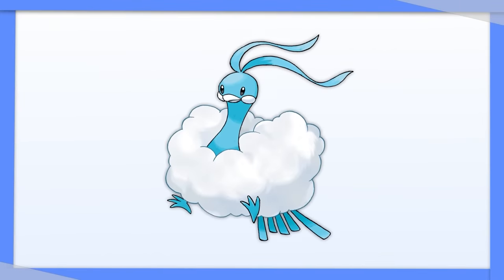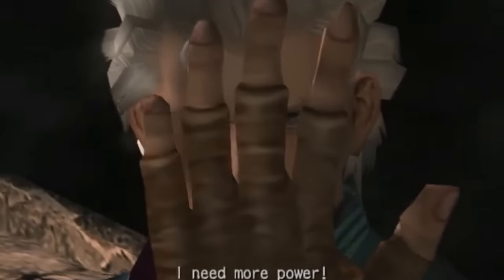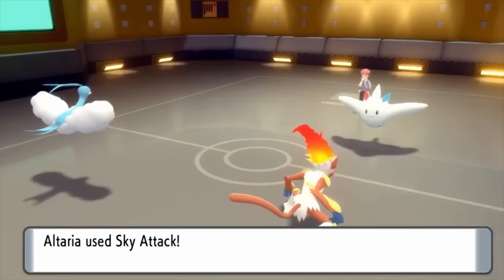Altaria — same typing as Dragonite, so Steel is a premier candidate if you're looking for something bulky. If you do want more damage output, Fire is best, but don't expect to stay on the field for very long.